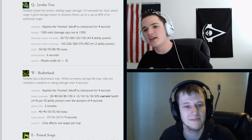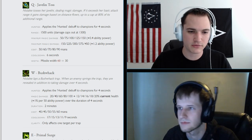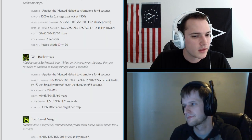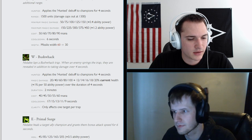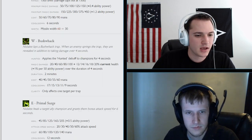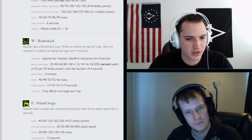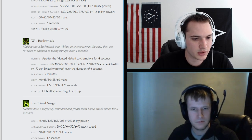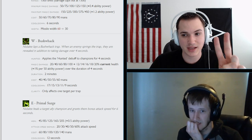The Javelin Toss changes are good overall. It's still going to do plenty of damage — 1.2 AP ratio on 450 base damage still hurts. Next is her W, Bushwhack: it'll apply the Hunted debuff on champions. The magic damage is based on current health of the champion plus 1% for every 50 ability power over 4 seconds.